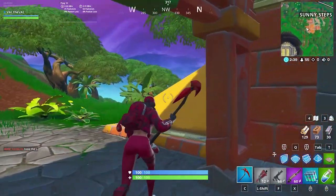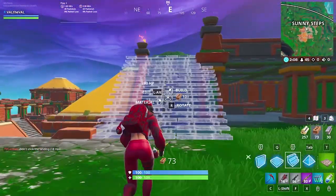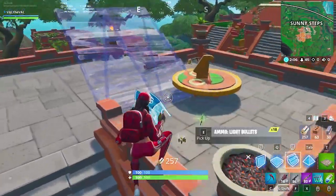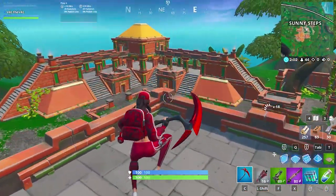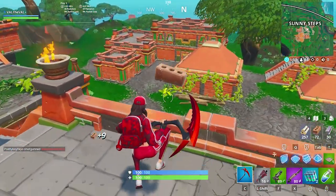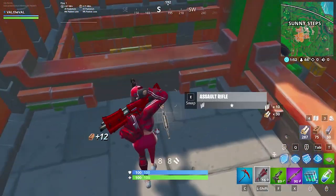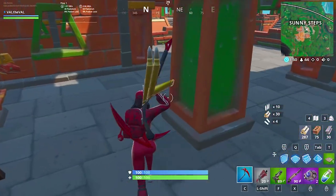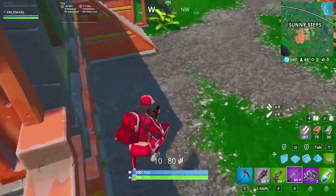Alright, we still need a Pump Shotgun. Maybe my luck just stinks. Attack SMG — nice. Was that a... Oh no, that's Attack. Thought I saw a Blue Pump for a second. Got all excited. Let's go get that though — better than the Grey Tack.